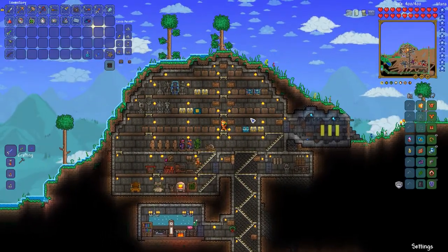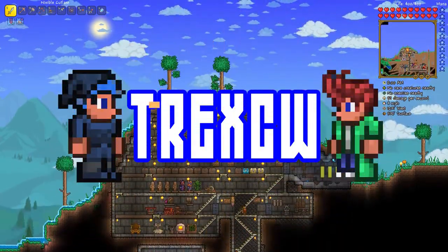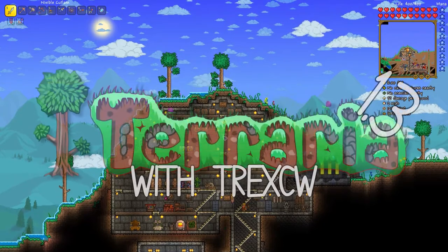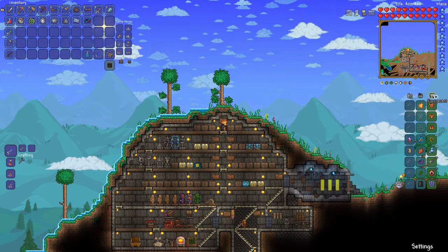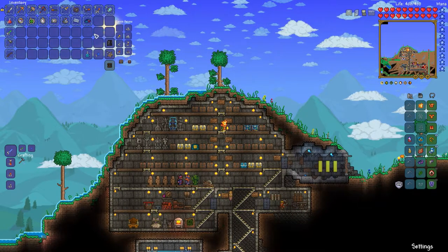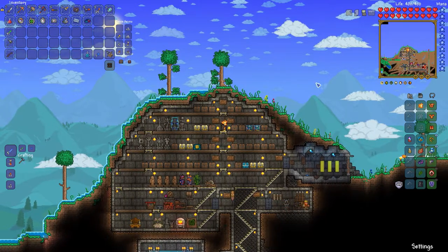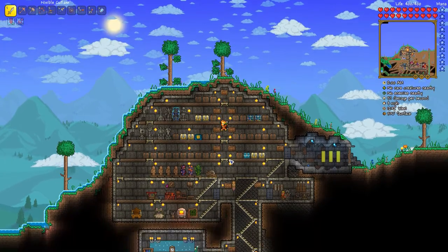Hey, what is up guys, Treks here and welcome back to another episode of Terraria 1.3 with Chrw. This is episode 38 and last episode we got a full set of palladium armor. Off camera I also picked up a sun mask from those things in the desert, which looks pretty cool, so I'm going to keep wearing that along with my cloak.